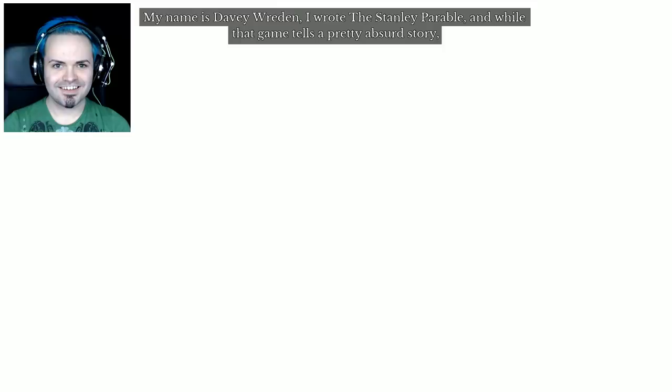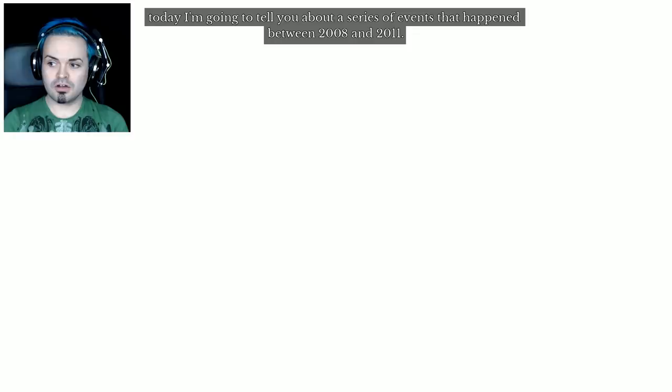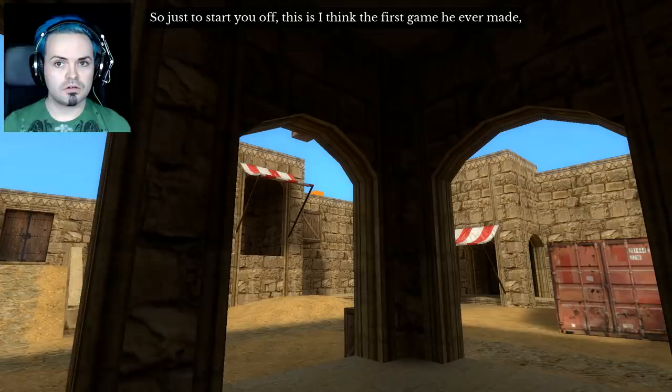Oh hello. Thank you very much for playing The Beginner's Guide. My name is Davey Wreden. I wrote The Stanley Parable, and while that game tells a pretty absurd story, today I'm going to tell you about a series of events that happened between 2008 and 2011. We're going to look at the games made by a friend of mine named Coda. These games mean a lot to me. I met Coda in early 2009 at a time when I was really struggling with some personal stuff and his work pointed me in a very powerful direction. I found it to be a good reference point for the kinds of creative works that I wanted to make.